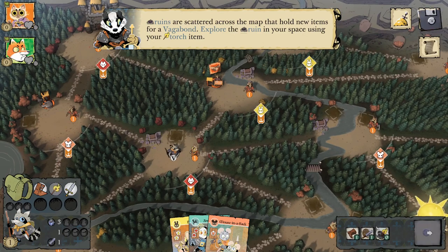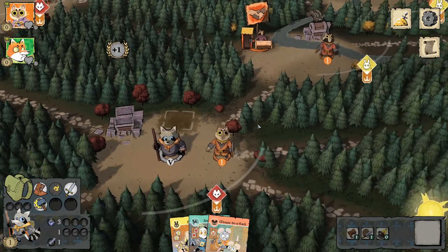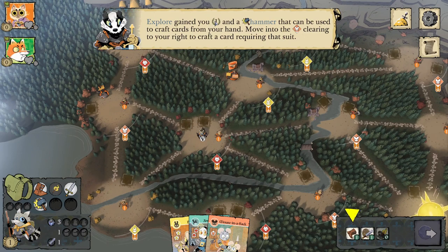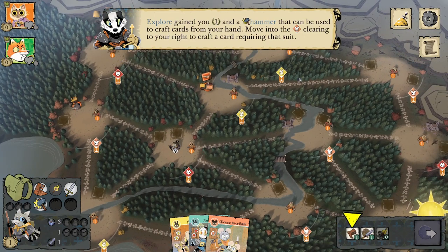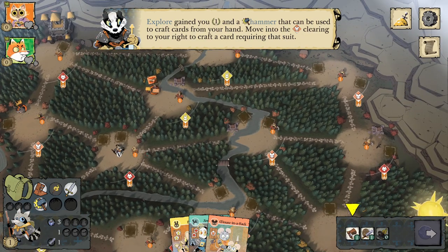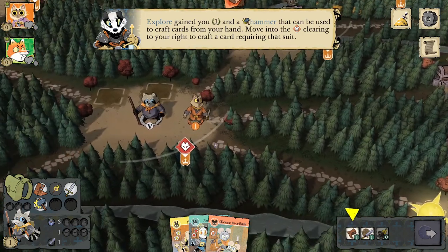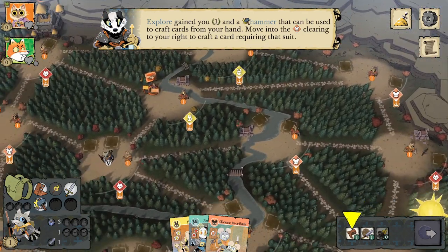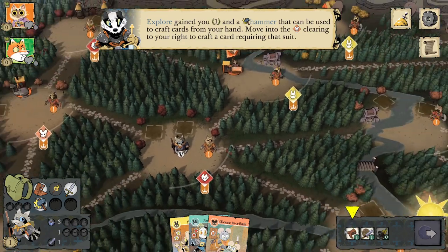Exploring a ruin is how you really get your early game items. We just got a hammer — explore gained us one victory point and a hammer that can be used to craft cards from your hand. The crafting pieces for the Vagabond are quite interesting: the Vagabond uses hammers as crafting pieces, but the crafting piece for the hammer is the suit of the clearing you are in.